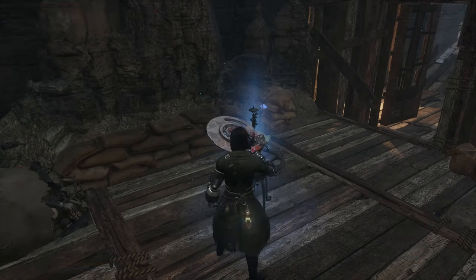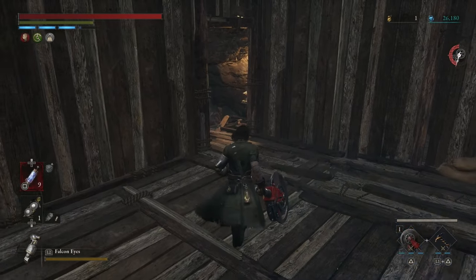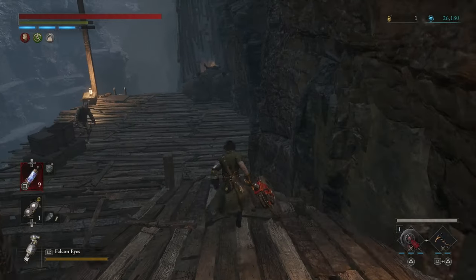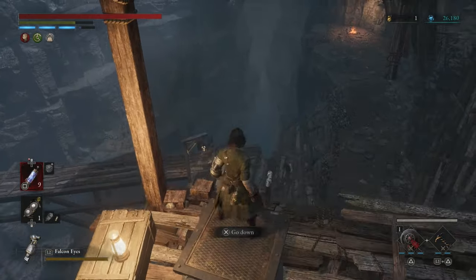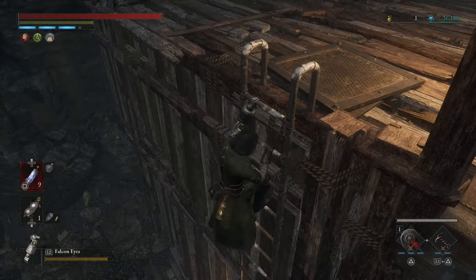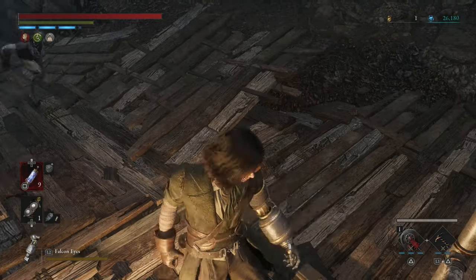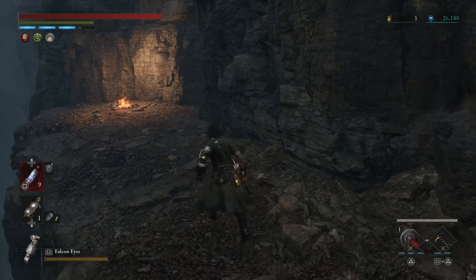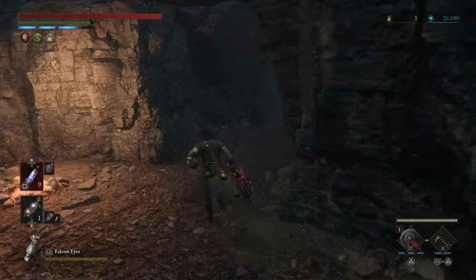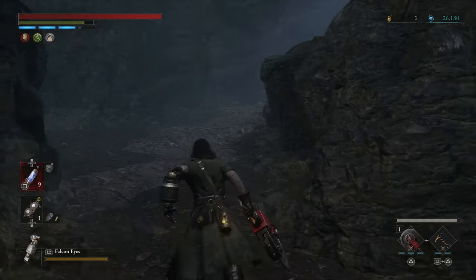Hello guys and welcome back to our one percent walkthrough for Lies of P. In today's video we're gonna complete the swamp area - the swamp of Raven's very swamp and bridge - defeat the boss and move on to the next chapter. This area is kind of annoying.